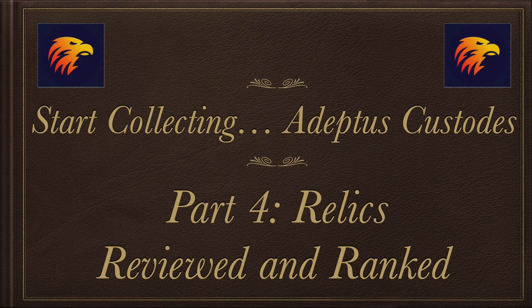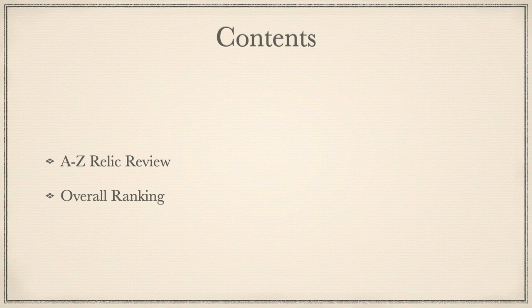Hello, and welcome to Start Collecting Adeptus Custodes Part 4: Relics. In this episode, we will individually review, A to Z, the 13 relics available to the Custodes, and then rank them into either Top Tier, Fringe, or Trash Tier. Please don't forget to subscribe, like, and let me know what you think of the reviews or rankings below.